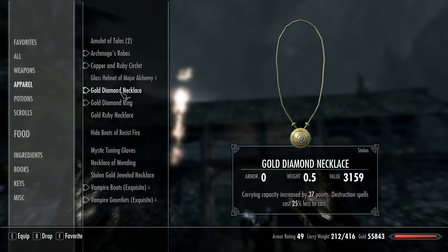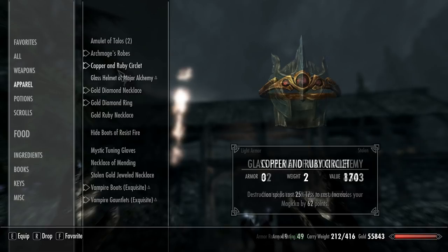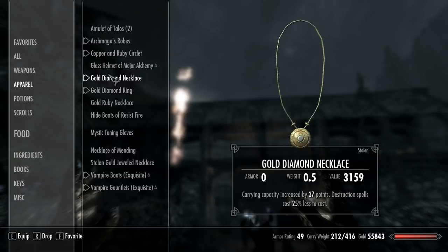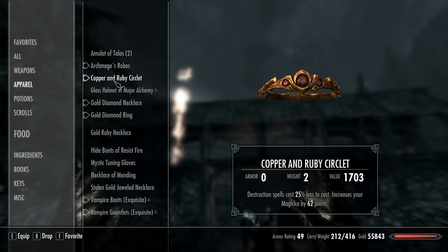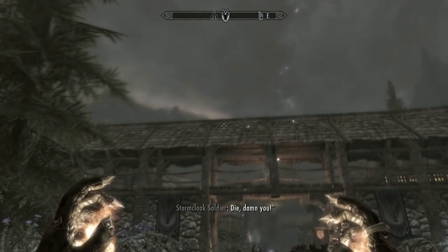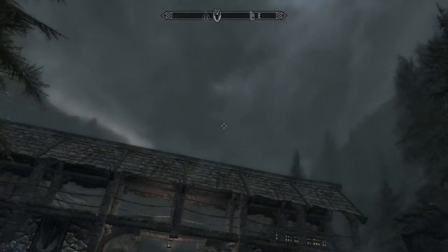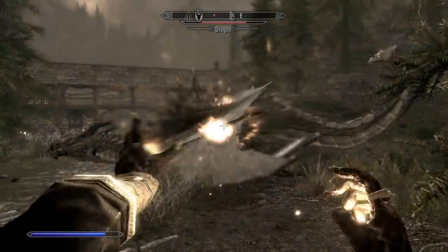The first step is to have at least a really good enchantment level. I have 100 enchantment, and I enchanted these rings, necklace, and circlet with Fortify Destruction. For every single spell category — so if I was working on my Illusion spells, I would make three of the same things: a circlet, a necklace, and a ring, and put on Fortify Illusion spells. That way you can cast the most spells with the least amount of magicka.